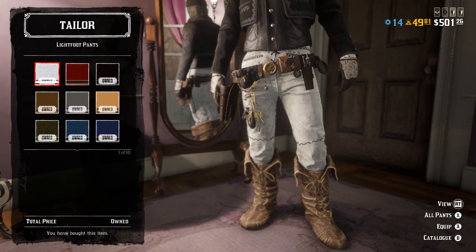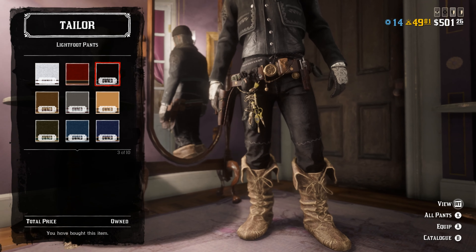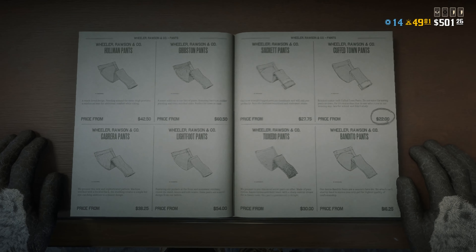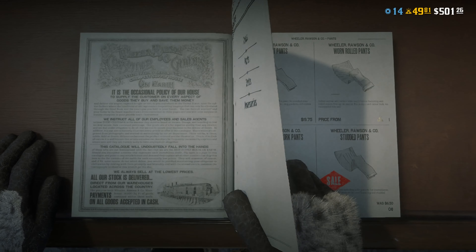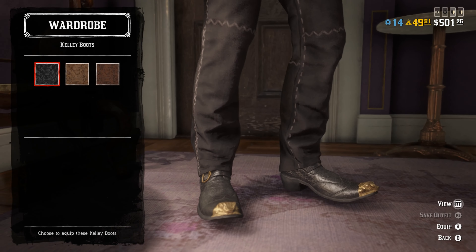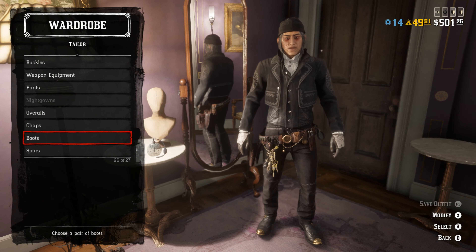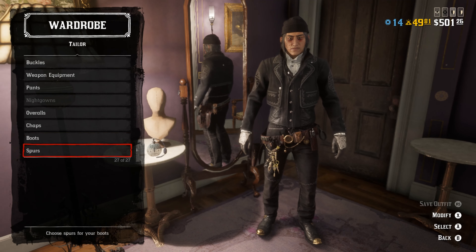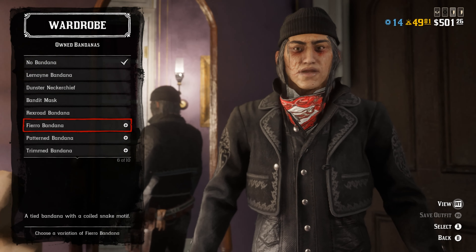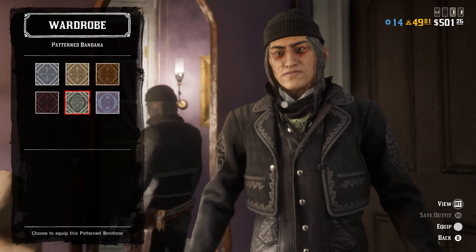Once you're in your pants area, pick the Light Foot pants — the black variant of course. You can mix and match and do whatever you like, but pick the Light Foot pants and then back out and head over to boots. In boots, pick the Kelly boots. I'm not sure if you can buy the Kelly boots out of the store — it may be a special pass item — but that's what I chose for this outfit.